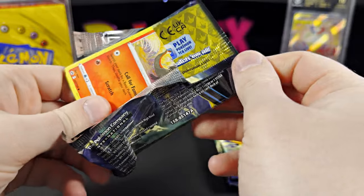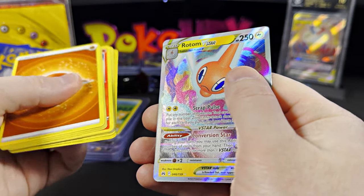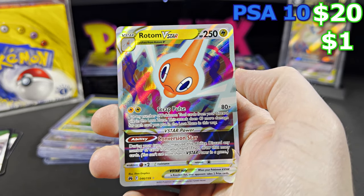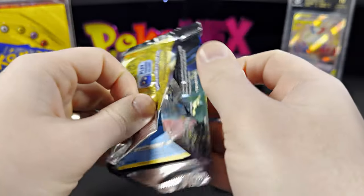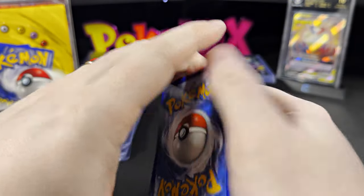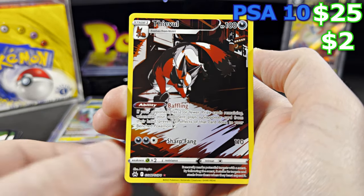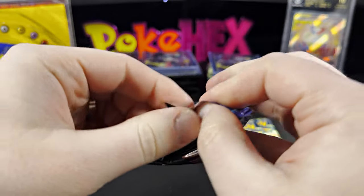I usually don't let them sit for too long because I kind of go crazy and eat them right away. Anyways, we have the Oddish and the Rotom — one dollar graded, twenty dollars in a PSA 10. I'm getting a hit like every pack here for you, David! We have the Feebas — two dollars graded, twenty-five dollars in the PSA 10. Wow, this is a great giveaway!